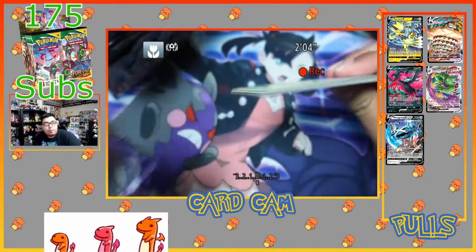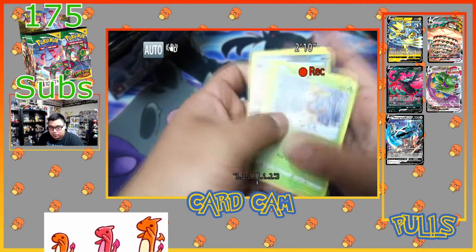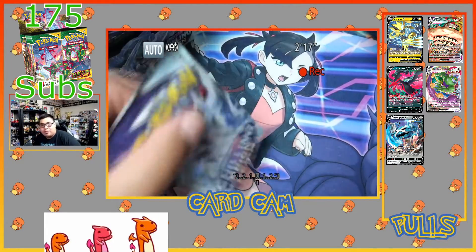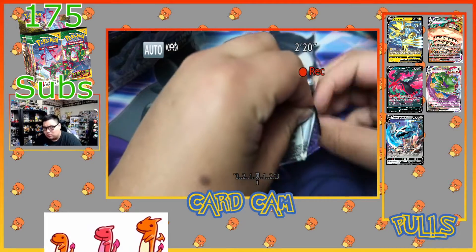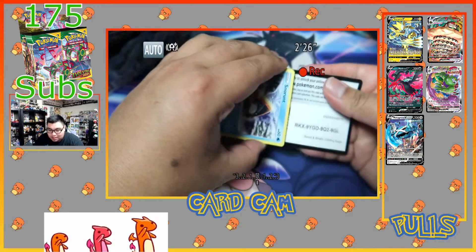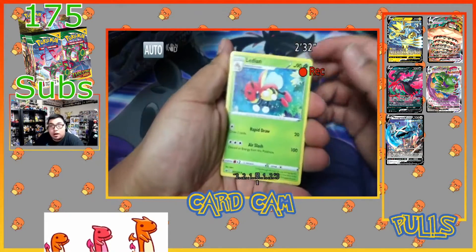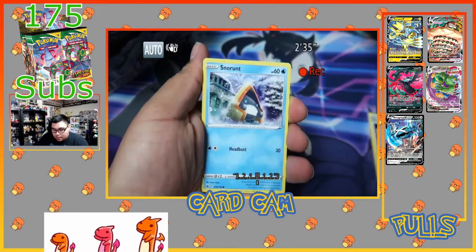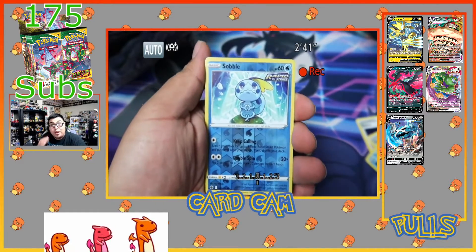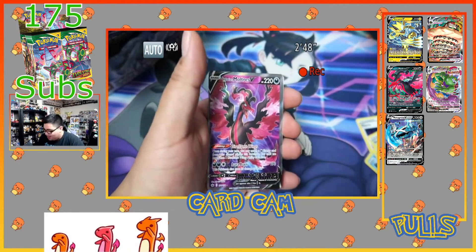Why do I get disappointed? They're all gonna be green code cards. Let's see what the rare is — we got a reverse holo Whirlipede and a Walrein. I like every Pokemon, even Walrein. Code card for you guys. We have Pelipper, Peonia — we don't like Peonia because she doesn't want to go on an expedition with us. We got reverse holo Rapid Strike Inteleon and...